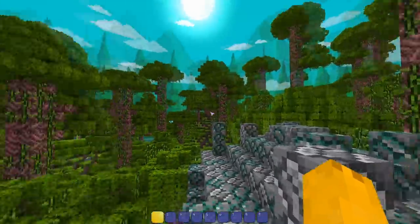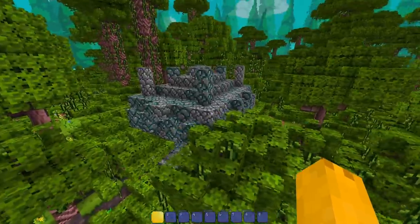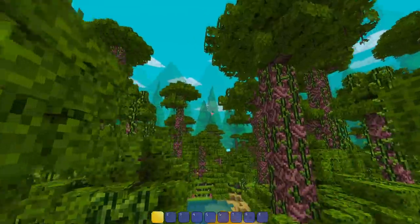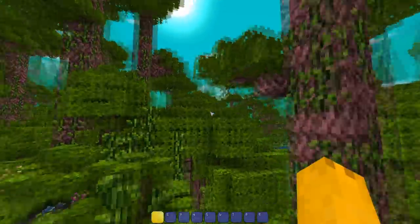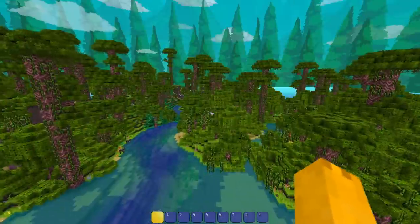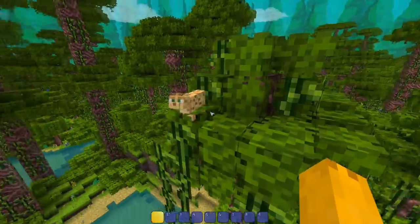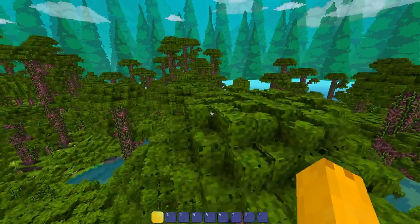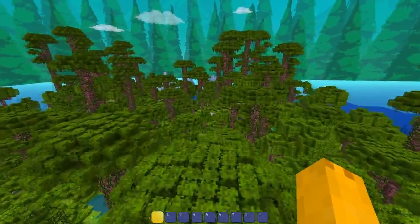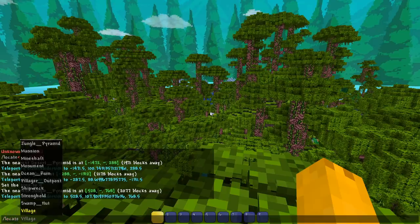Onto the next biome — we are out here in the jungle biome. This place probably looks the coolest overall. Everything about it just looks dope: all the textures, the trees, the background complementing the trees. If the background were the actual jungle background this place would probably be the coolest. This is by far my favorite biome with this resource pack on, and there's a cat in a tree. Onto the next biome — the last thing I want to see besides the End and the Nether is an ocean room.